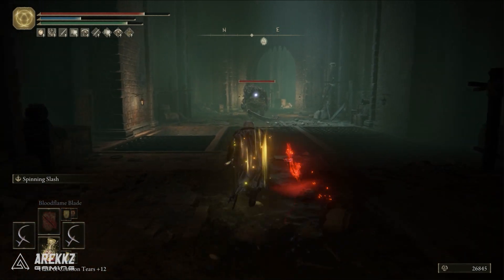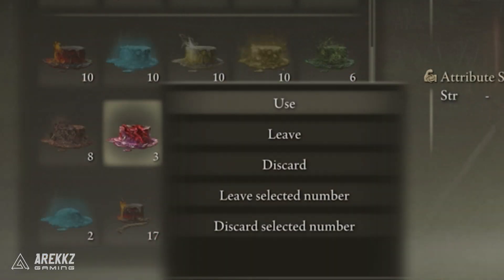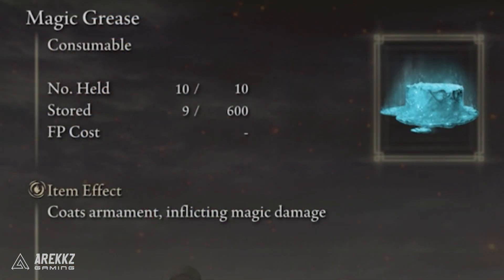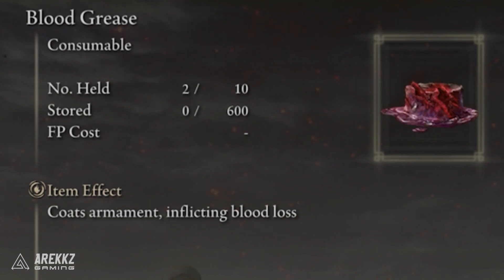And even if you aren't going down the caster route and you're just going down a melee arcane build, these weapons still hit pretty hard and of course have access to the different grease buff items that you can put on the weapon instead of doing an incantation buff. They're very versatile and overall quite impressive for a weapon that only scales with one stat.